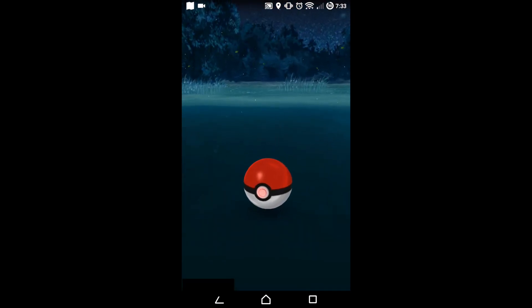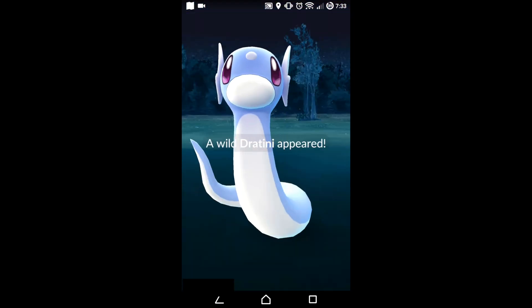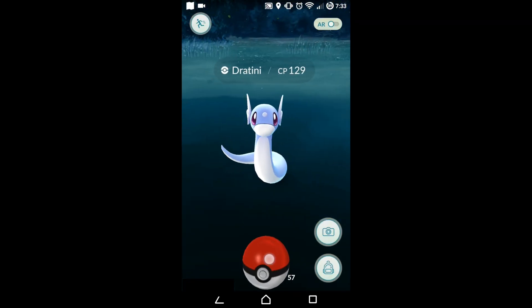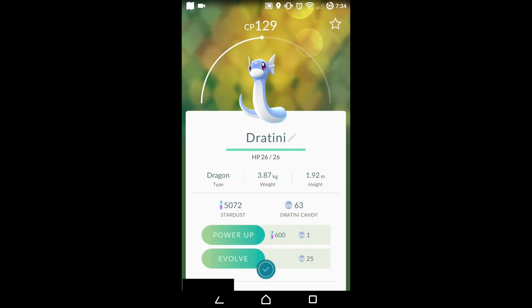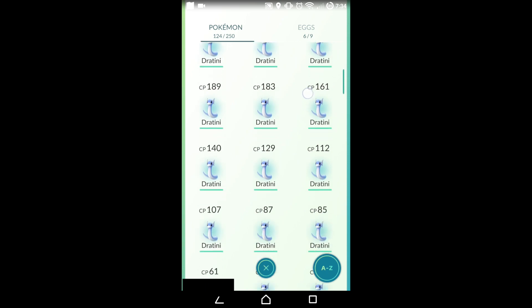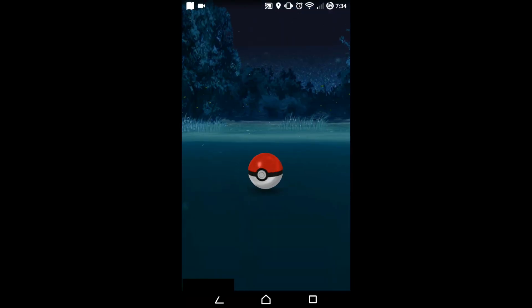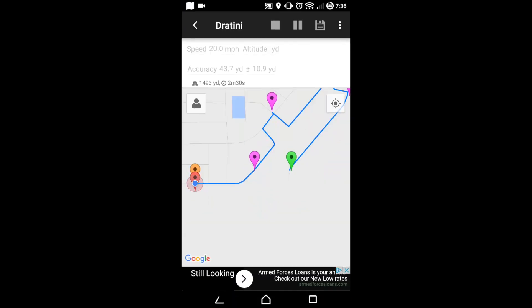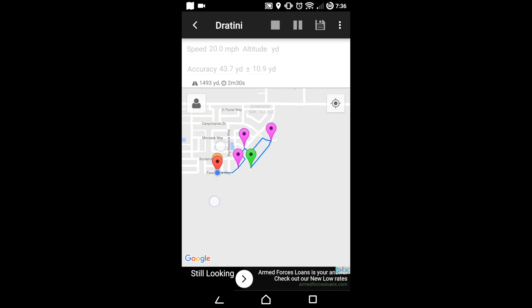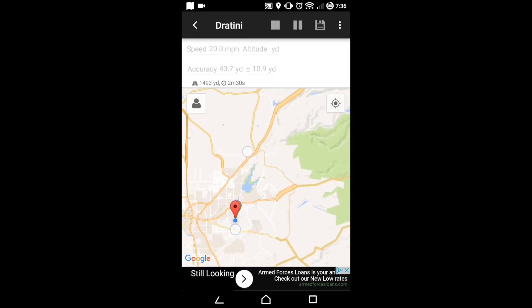Another option is using the Lockit2 app — you can click the plane mode and set it to go from your home to this location at around 350 miles an hour, roughly what a plane goes. You'll get there in no time and it won't soft ban you at all, and you can catch all the Dratini you like.